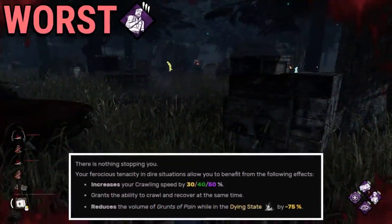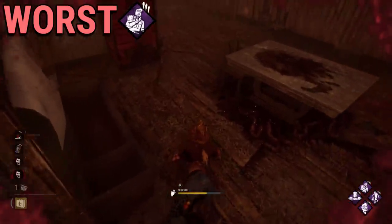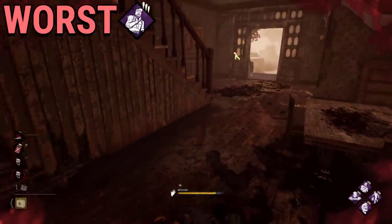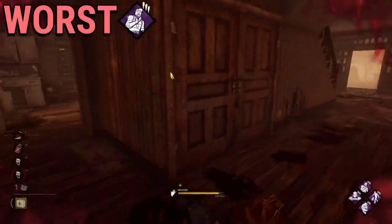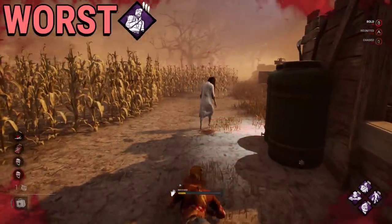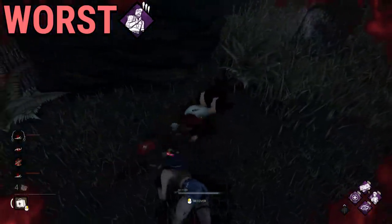However, if you have Tenacity on the other hand, then most likely you will not survive. It's an interesting perk concept, but its only purpose is to use it in combination with Flip Flop and Power Struggle. The main use of Tenacity is to escape from the killer while you are crawling on the ground and basically hide from the killer — it got a buff that reduces your groaning noises. So if the killer does decide to slug you, most likely you will disappear from the radar since Deer Stalker is not common anymore. But know what? Time to wait for the timer to finish you so you can get to the next match.